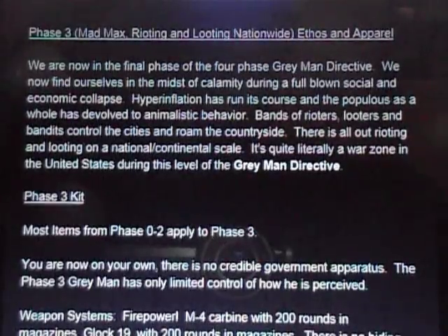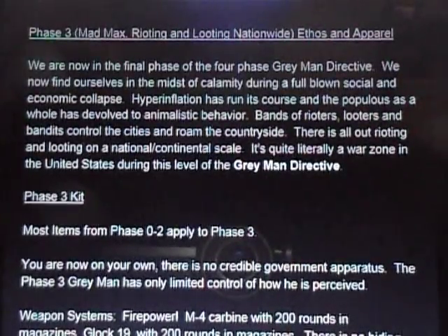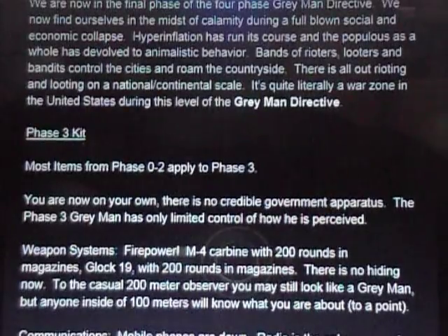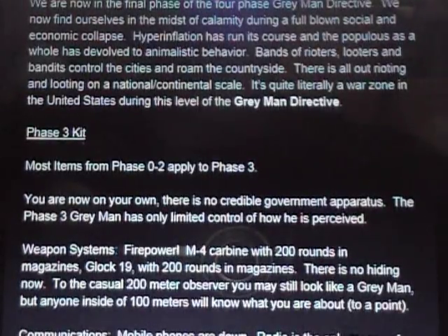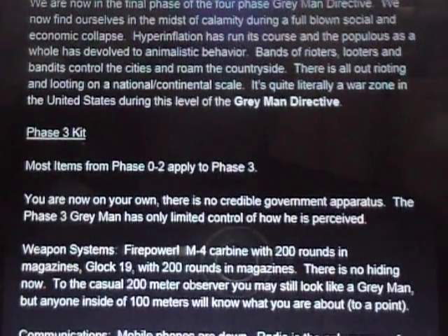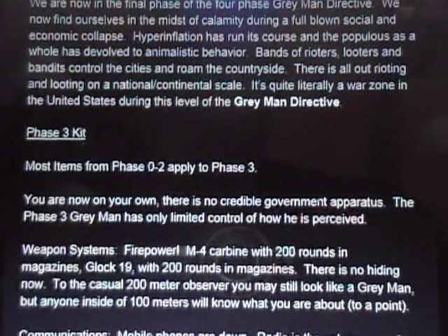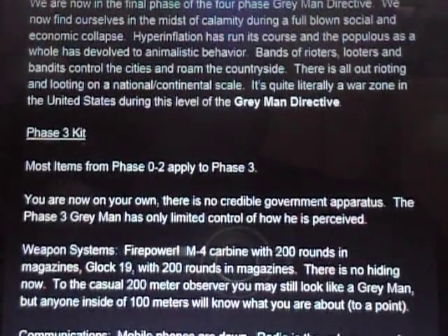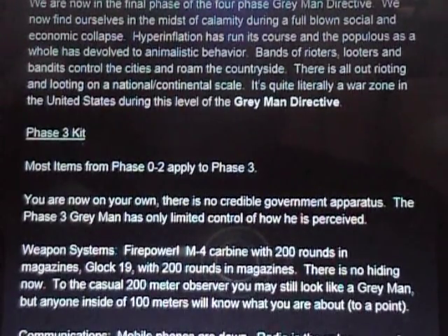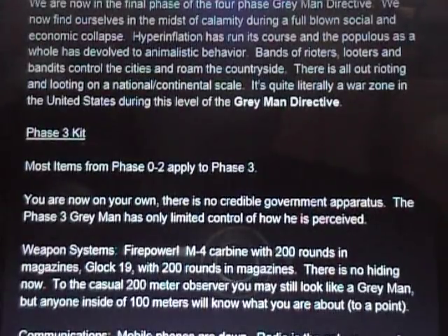Phase three scenario is a nationwide rioting and looting type situation — probably the worst we could imagine. This is called the final phase in the Gray Man Directive. We now find ourselves in the midst of calamity during a full-blown social and economic collapse. Hyperinflation has run its course, the populace has devolved into animalistic behavior, and bands of rioters, looters and bandits control the cities and roam the countryside. This is a SHTF scenario on steroids — all-out rioting and looting on a national continental scale. It is quite literally a war zone.